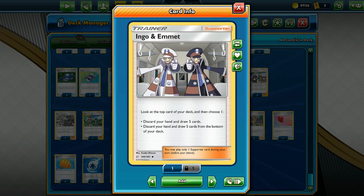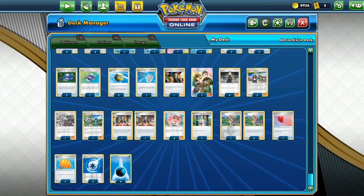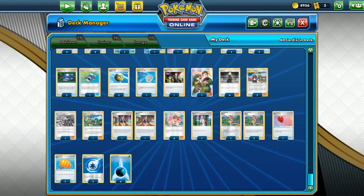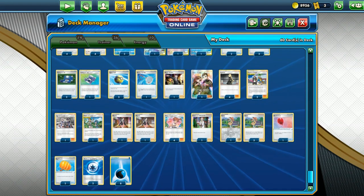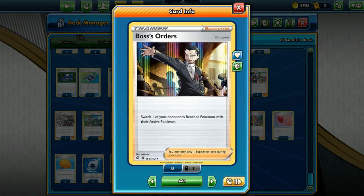I recommend actually switching Ingo and Emmett for a Professor's Research, because Ingo and Emmett's ability only allows you to draw five cards. The extra special ability is that you get to look at the top card of your deck and choose whether to draw from the top or the bottom, but you still draw less cards than Professor's Research. The reason I added it is not because of its ability, but only because they are Sailors and this is the Water deck — I want to feature them. I only have one Boss's Order unfortunately.